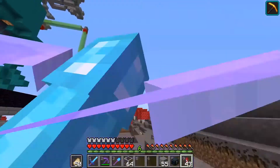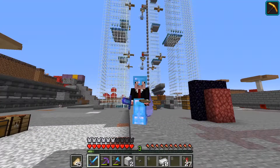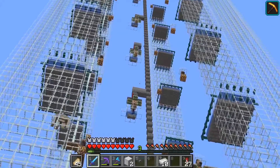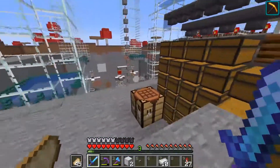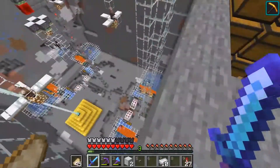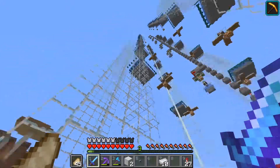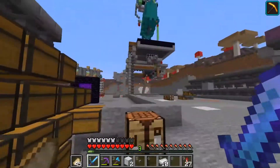After many hours of placing glass - it was actually only like two hours - the iron farm is finally complete. If you're interested in rates, at the moment it's producing between about 11,000 to 12,000 items per hour. I find that it fluctuates quite a bit because as the iron golems are falling, sometimes they reset these villagers. But honestly, over 10,000 items per hour is enough for me.